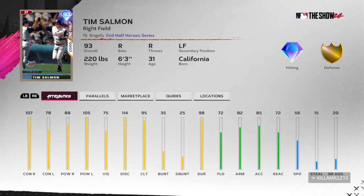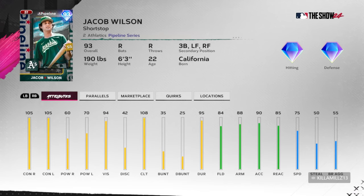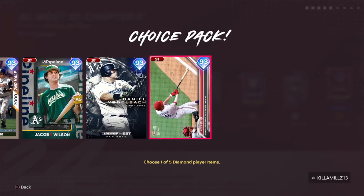Tim Solomon is a diamond gold — not too much of a card there for Solomon either. Jacob Wilson has the double diamond again at shortstop, but not a lot of power if you're concerned about that. Daniel Vogelbach has the power but doesn't have the contact.